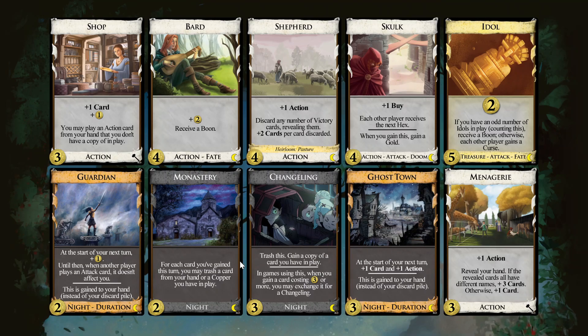Yeah, a lot of knight cards you can see here. There are the boons which you get through Idol, and the cursing you can do with Idol. On the other hand, there is protection with Guardian. Another knight card — like four knight cards. Wow. Four out of ten.